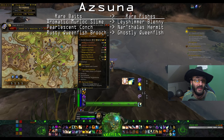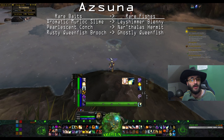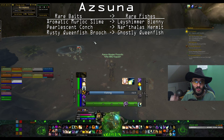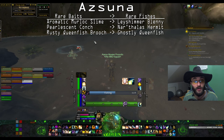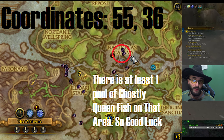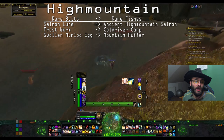For the Ghostly Queenfish however, the Rusty Queenfish Brooch doesn't work the same as any other rare bait. If you just use it and stand there fishing, you won't be able to catch it. When you click the Rusty Queenfish Brooch it allows you to see invisible fishing pools, so you need to go find those hidden pools and fish in them to get the Ghostly Queenfish, which is also a rare fish required for the achievement.